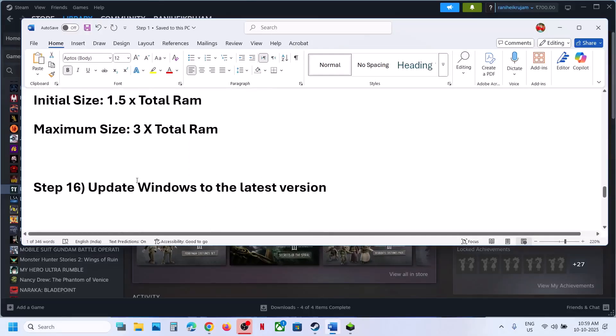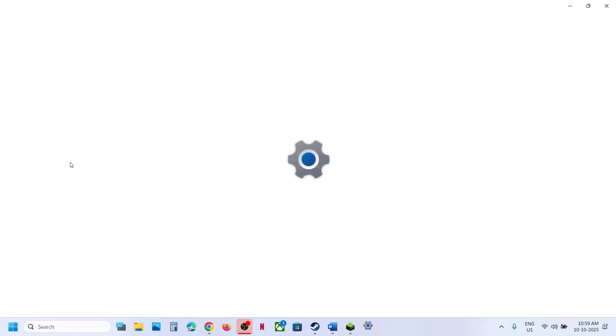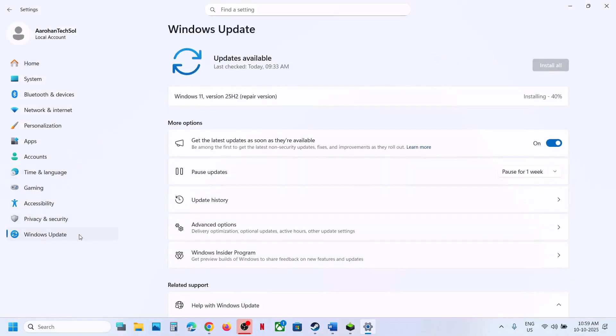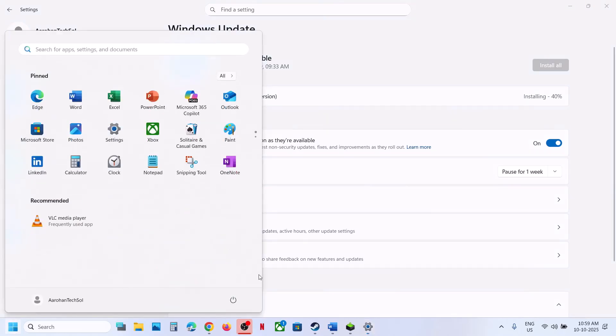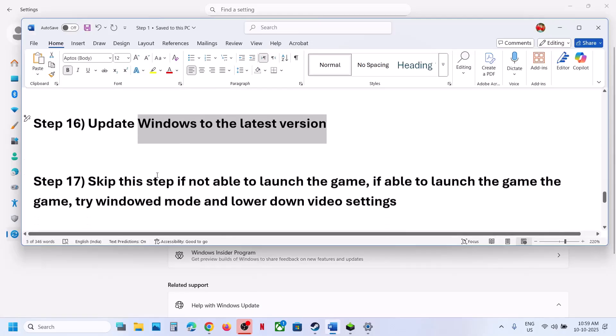The next step is to update Windows to the latest version. Open Windows Settings, go to Windows Update or Update and Security, and click on Check for Updates. Once all the updates are installed and it is 100% complete, restart your computer and let the update complete. Then relaunch the game.